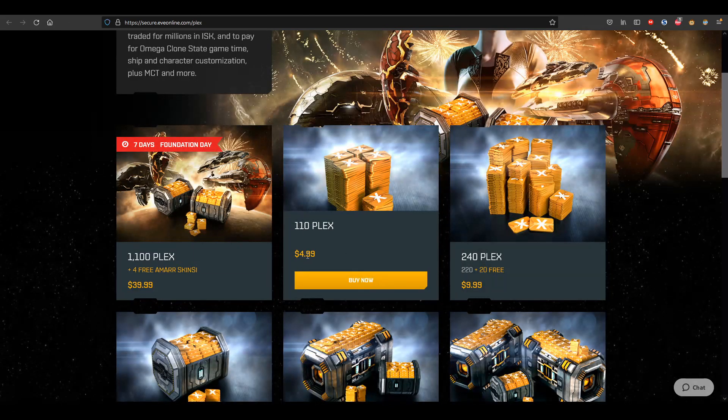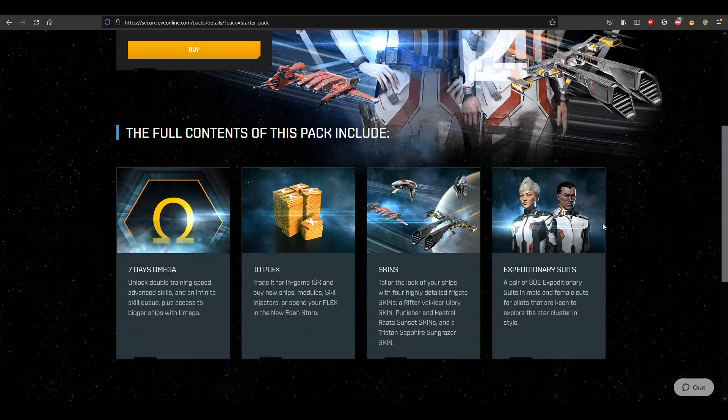My personal opinion: you're better off saving yourself a couple of dollars and buying the 110 PLEX, which will net you about 300 million ISK. That's more than enough to buy yourself the suits and the skins, get yourself some plus-three skilling implants, as well as a couple of cerebral accelerators to simulate that omega status for a few days.